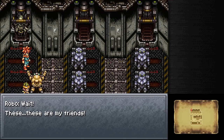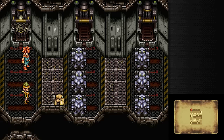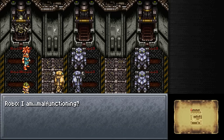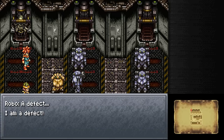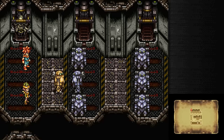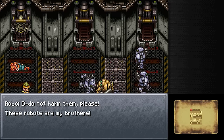Wait! These... these are my friends. R64Y! R67Y! R69Y! It is good to see you again. What are you doing? You are defective. You are not one of us. Pardon? I am malfunctioning. Affirmative. A defect. I am a defect. Have you forgotten our assigned task? All intruders must be eliminated. That was the reason for my creation? You disgrace our series. You must be destroyed. No, stop! Do not harm them, please. These robots are my brothers.